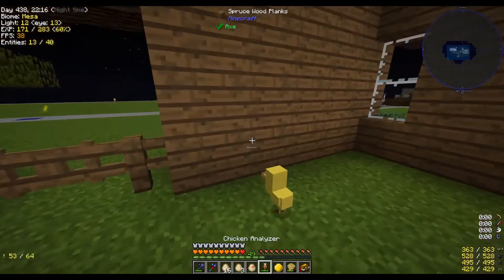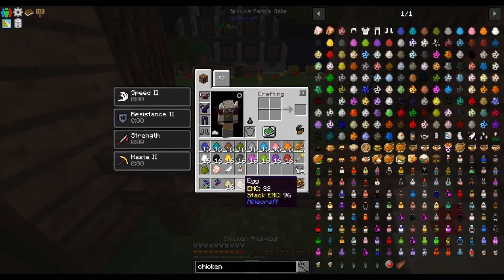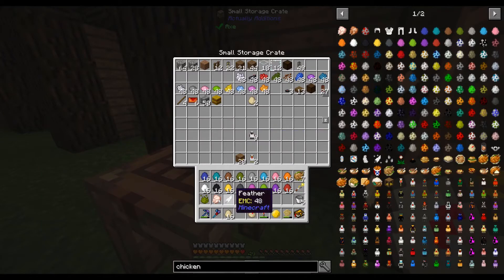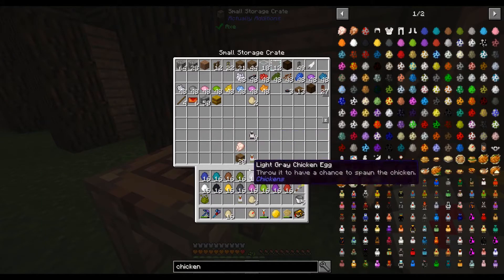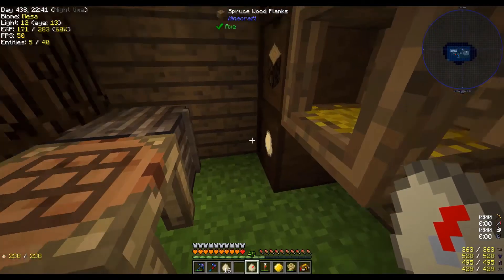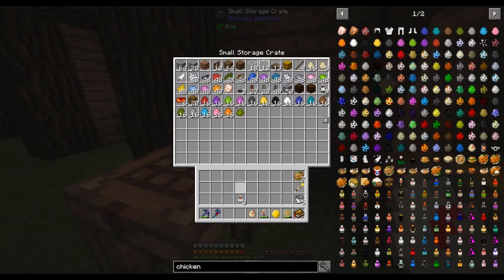There's one — come here! Alright, awesome. Let's grab those — lag spike — we'll get two more of our chickens here, and I think we're good on eggs.